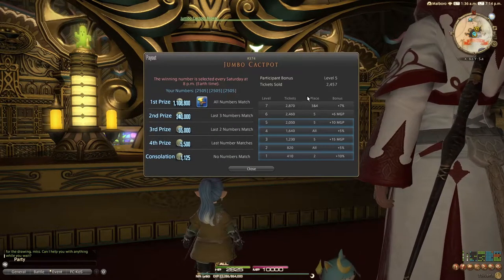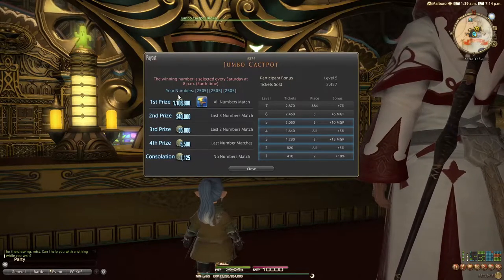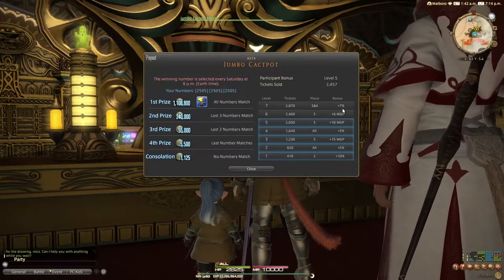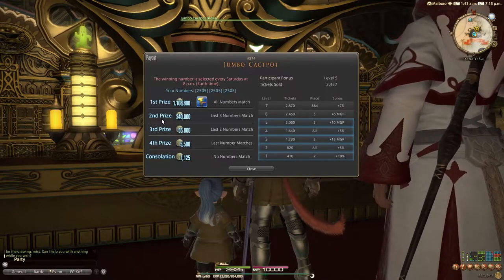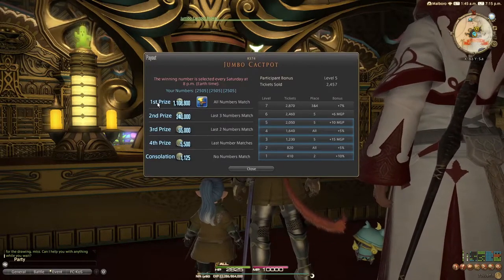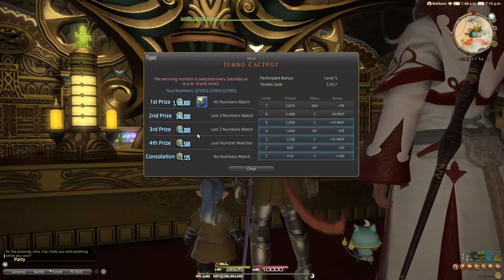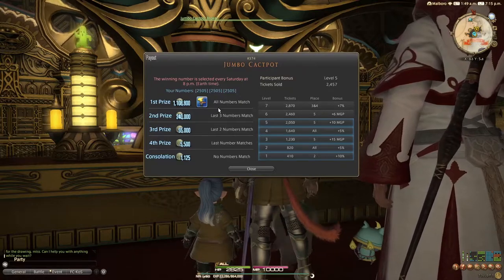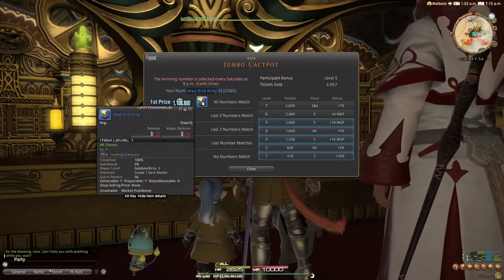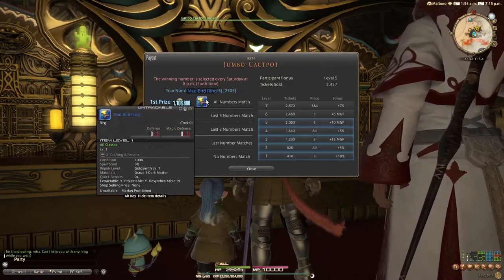As you can see, the places are indicated by first, second, third, fourth, and consolation prizes on the left. Consolation prize is having no numbers match. Fourth prize is the last number matching. Third prize is the last two numbers matching. Second prize is the last three numbers matching. And first prize is all numbers matching. Regarding first prize — this is the only way to get the Mord Bird Ring, which as far as I know is a glamour item or bragging rights essentially.